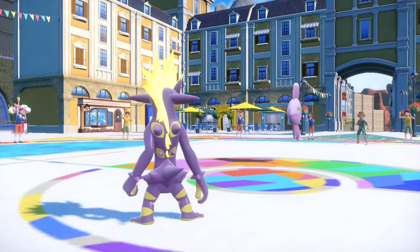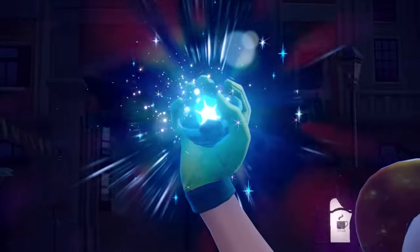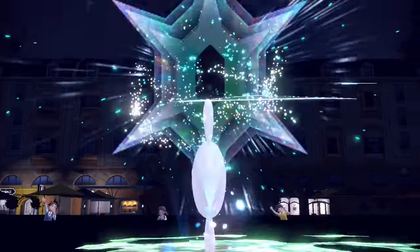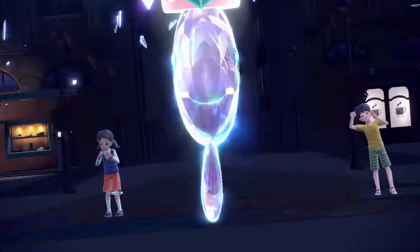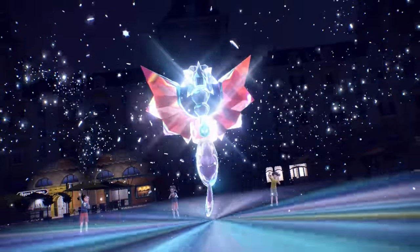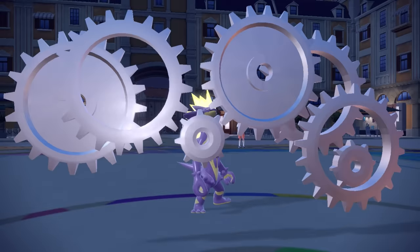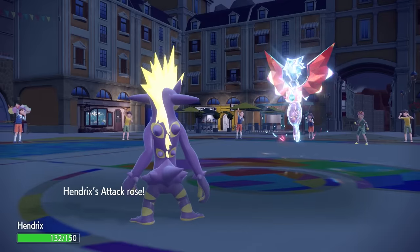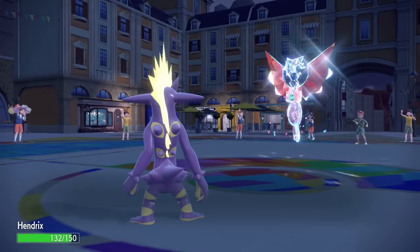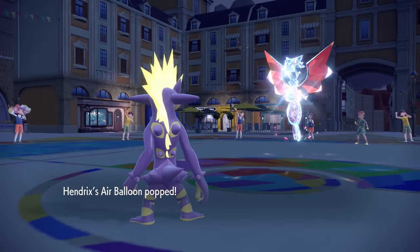I take care of Iron Crown and they bring in Alomomola. I know that fish is in danger — they commit the defensive Terra, and with that incoming, I'm free to go for another Shift Gear. I know Alomomola can't really hit me that hard in return, so I grab another Shift Gear. I now have plus two attack and plus four speed, as Buddy is absolutely zooming.